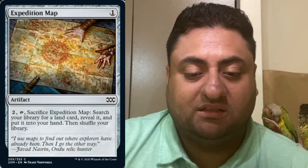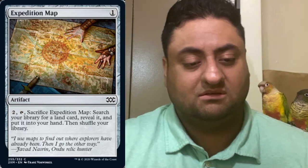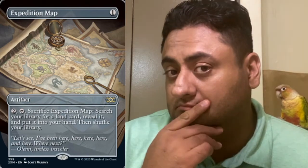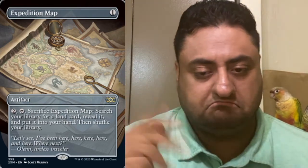Expedition Map — this is how we get the Tron pieces, and they reprinted it too. You pay two, sacrifice Expedition Map, search your library for any land card, reveal it, and put it into your hand. You can get anything you want — sky's the limit. As long as it says 'land,' you get it. There's also a box topper version with amazing art — I just love it.